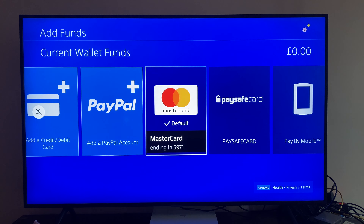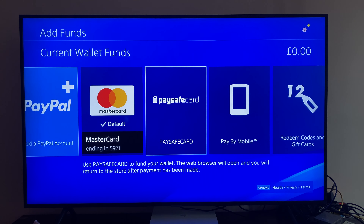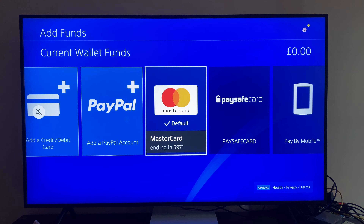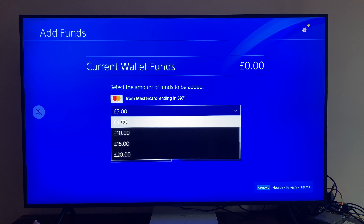Here you have a bunch of different options: you can add funds through your credit or debit card, PayPal, PaySafe card, pay by mobile, or redeem codes and gift cards. Select whatever you want — for example, I'll select my card.